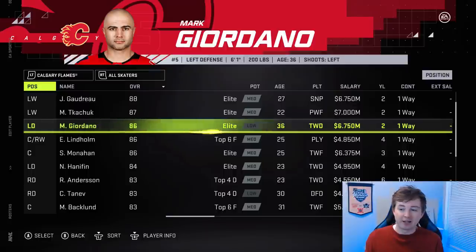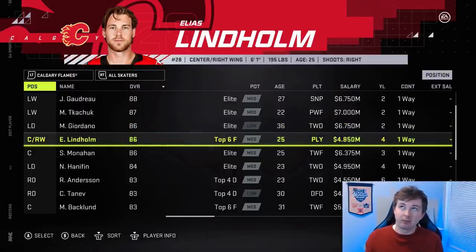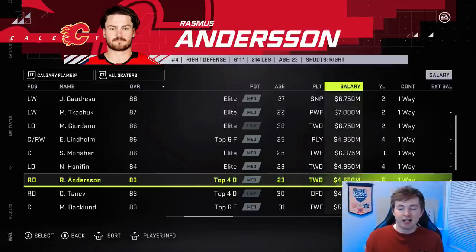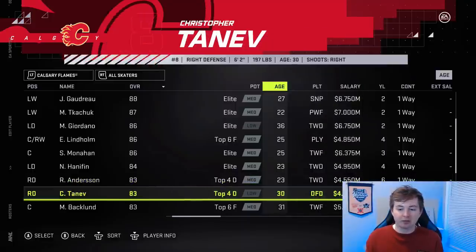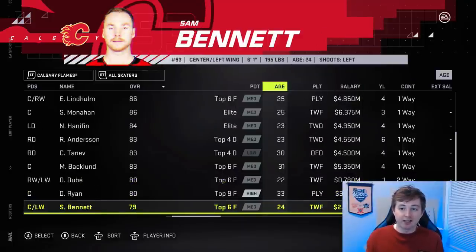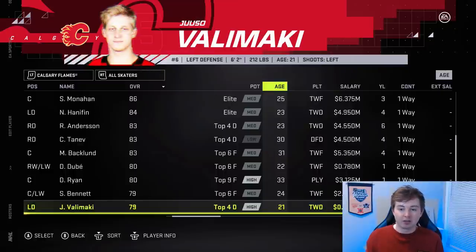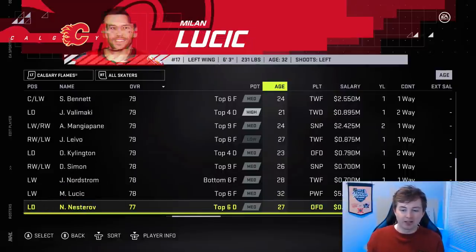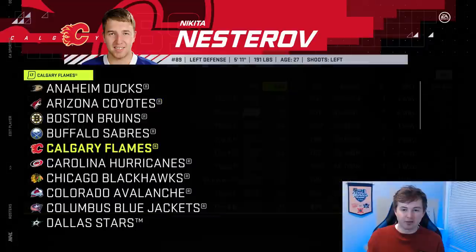Giordano dropped by one from 87 to 86 — he's getting up there in age, that's fine. Lindholm is up one; he's a point per game, so that makes sense. Anderson is up one — I like that, his contract just fits better, he should have been 83 to start. Bennett is down one, obviously just requested a trade. Mangipane, no change, but I feel like he should be at least an 80. Levo is down one as well to 79. I think that's it for the Flames.